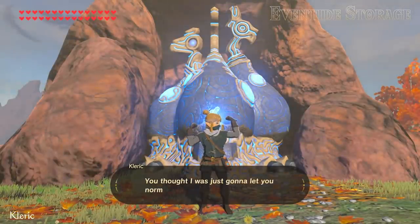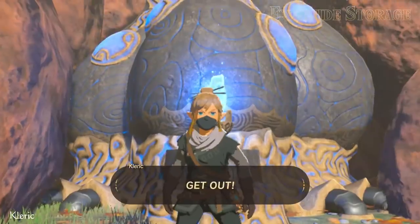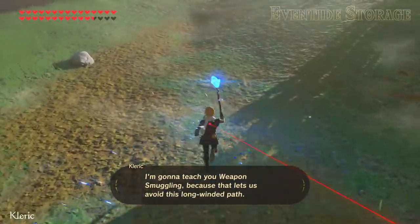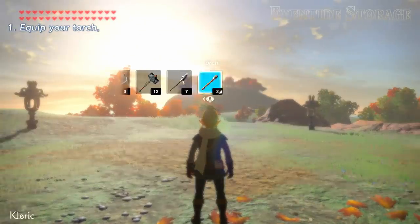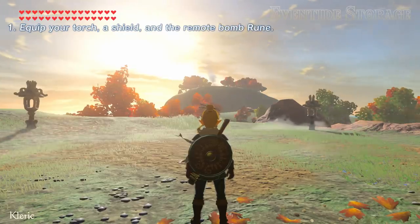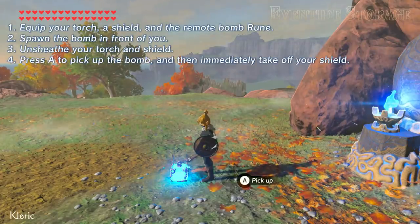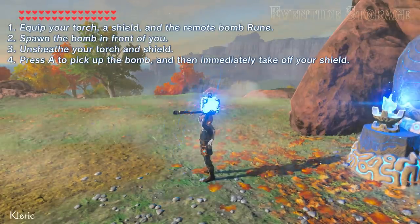You thought I was just gonna let you normally light the furnace? I'm gonna teach you weapon smuggling, because that lets us avoid this long winded path. Just follow these steps: equip your torch, a shield, and the remote bomb rune. Spawn the bomb in front of you, and then unsheathe your torch and shield. Press A to pick up the bomb, and then immediately take off your shield. Throw the bomb, and now the torch is stuck to your hand!